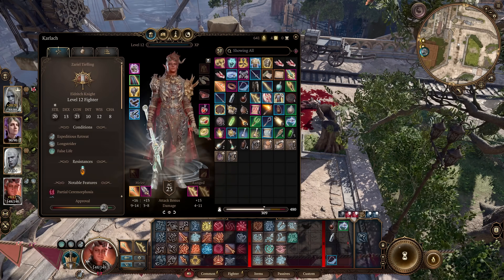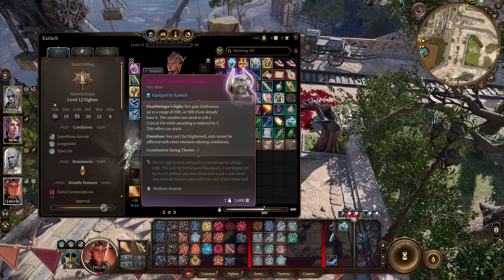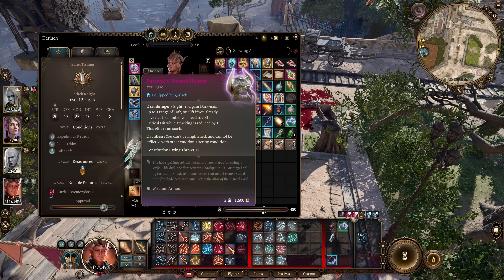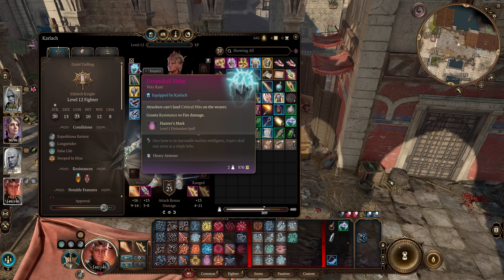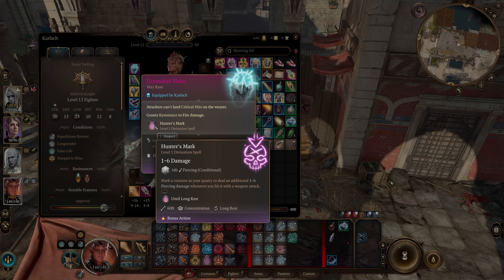Next up is Best in Slot Gear — warning, there are spoilers ahead. The best helm for this build is the Serevox Horned Helmet. The number you need to roll a critical hit while attacking is reduced by 1, it makes you immune to fear and emotion-altering conditions, and grants dark vision up to 50 feet if you already have it. You can loot this helm from Serevox Anchev in Act 3 within the Murder Tribunal. Since this is an Act 3 helmet, the Grymskull Helm is another great option from Act 1, granting Hunter's Mark as a bonus action and making it so you cannot be critically hit. You can loot that helm from Grym in the Adamantine Forge.